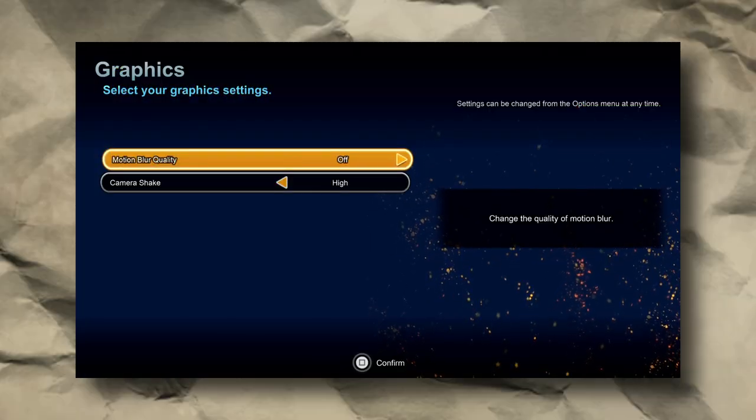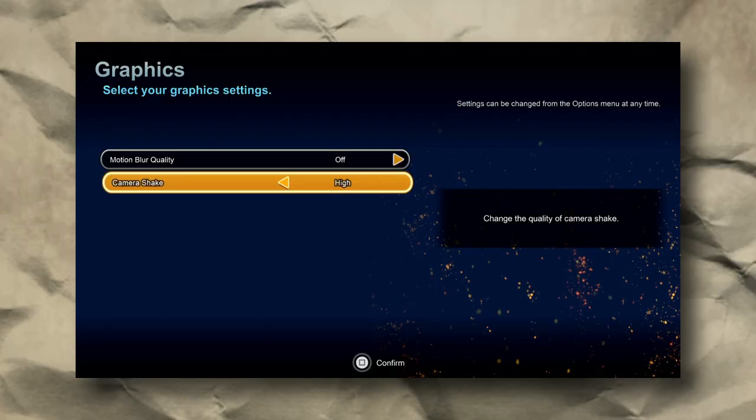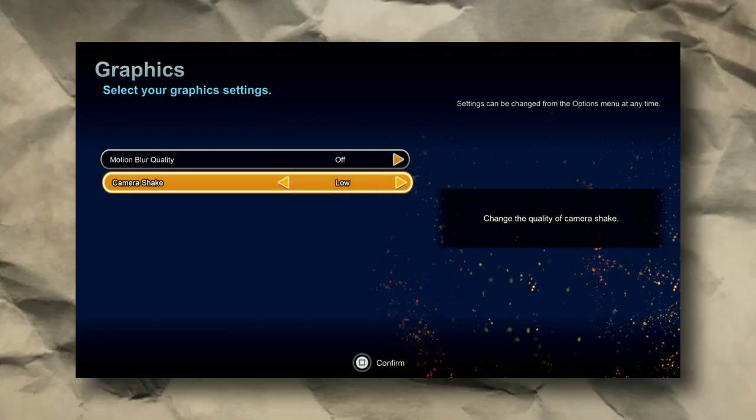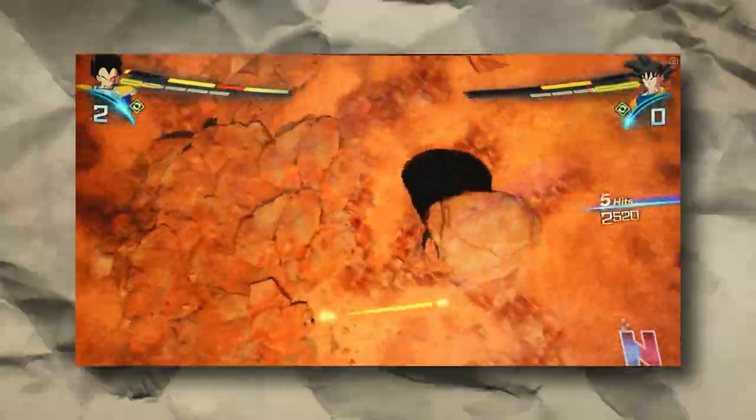You want to turn off motion blur so you don't get distracted while you're playing and getting to your opponent. As for the camera shake, that one is really dependent on you. My preference is to keep it on low or even off. But if you want to crank it really high, just know there's a chance the camera might not keep up with you.